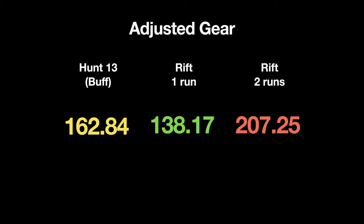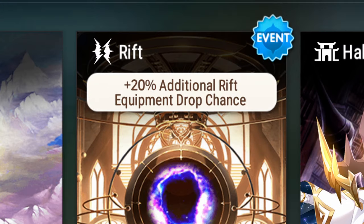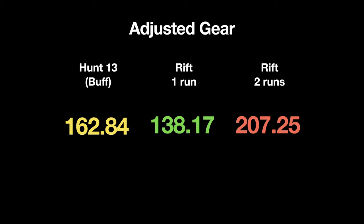These numbers are a bit old, so they don't factor in rift buff. But for the sake of simplicity, I'm just going to improve rift efficiency by 20% to account for buff events. I'm sure this isn't the proper way to factor in rift buff, but it's all my feeble mind can handle.